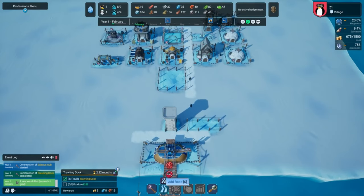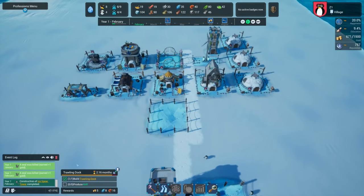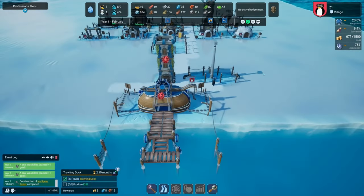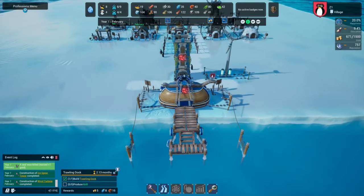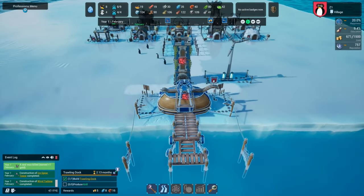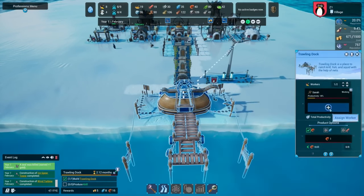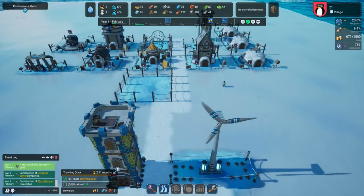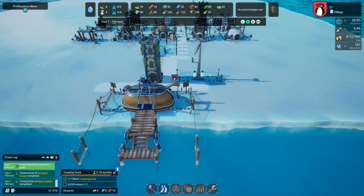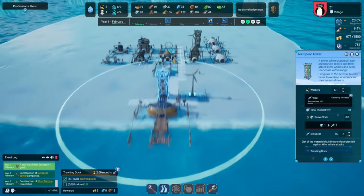You'll start with basic structures like igloos for shelter and snow pits for resource storage. As you progress, the game unfolds more sophisticated options like research labs for technological advancements and entertainment facilities to keep your penguin inhabitants joyous. Each building serves a distinct purpose, influencing various facets of the game — fish farms are crucial for food supply, while science hubs unlock new technologies and enhancements. The game cleverly integrates these elements, challenging players to create a balanced ecosystem where every structure contributes to the colony's overall success.